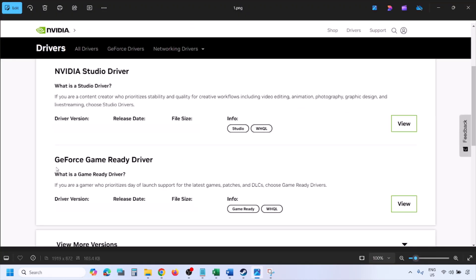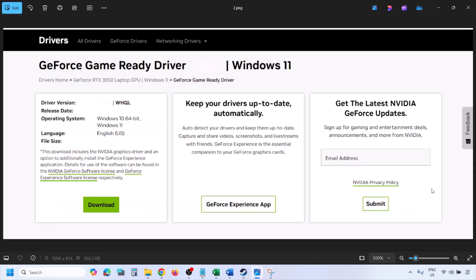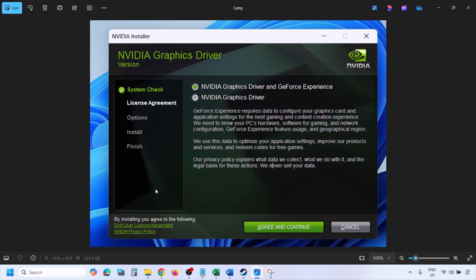Once you click Find, you will see the latest GeForce Game Ready Driver. Click on View, then click Download, and let the download complete. Once the download is complete, run the exe file.